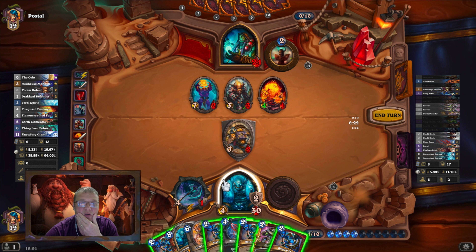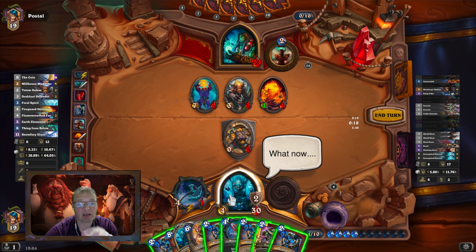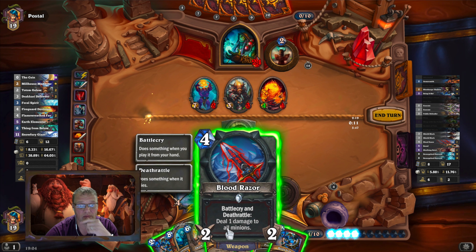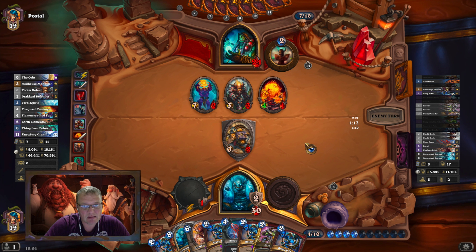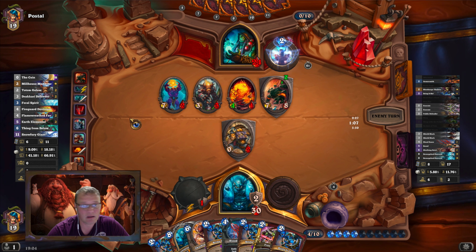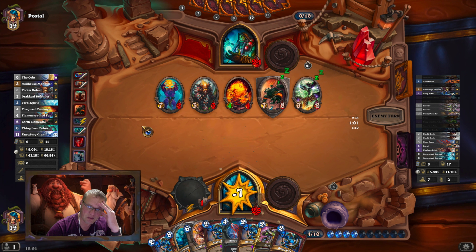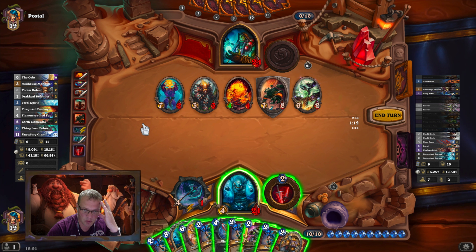I don't want to waste that Execute, I've only got the one in my hand. As much as that 7/2 is a threat, I could get my weapon out which would do one more damage and kill that 4/1 — get the Blood Razor. I don't think so, I'm going to just take some pain this turn. I was going to say I can clear on the next turn, but not with that in the way. This deck needs some form of silence.